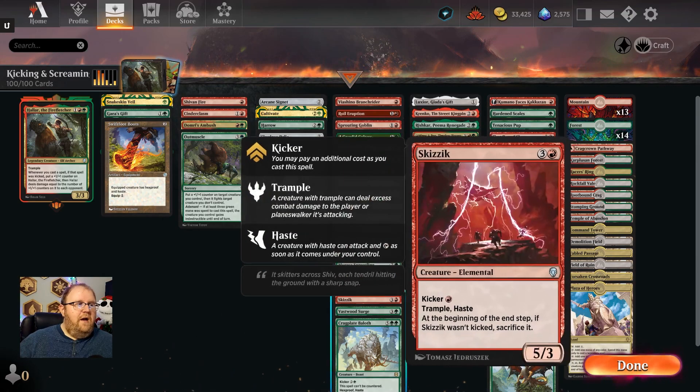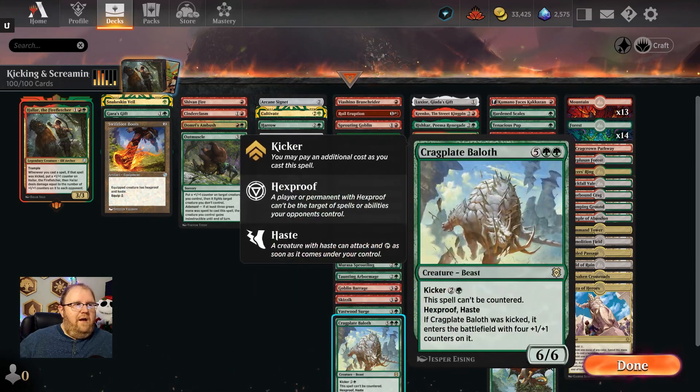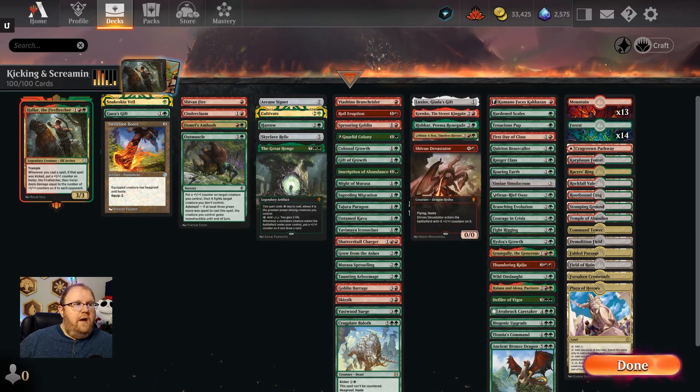I put all these kicker spells here. Some of them are just big threats on their own, like the Kragplate Bailoth, and then other stuff you just build up on Hallar and go to town. This column covers things that work well with the +1/+1 synergies, counter encounters, and good-stuff type things.